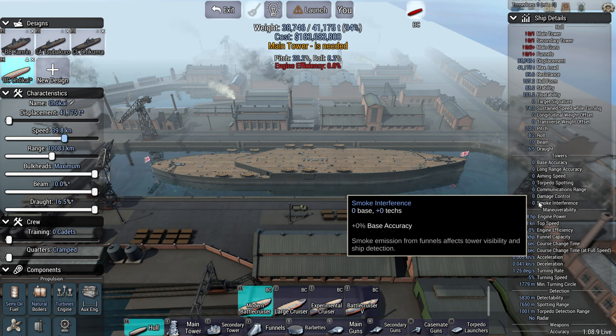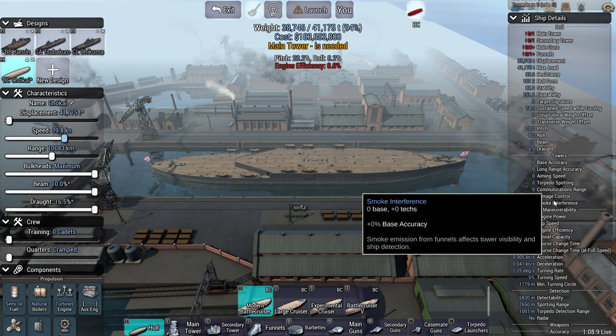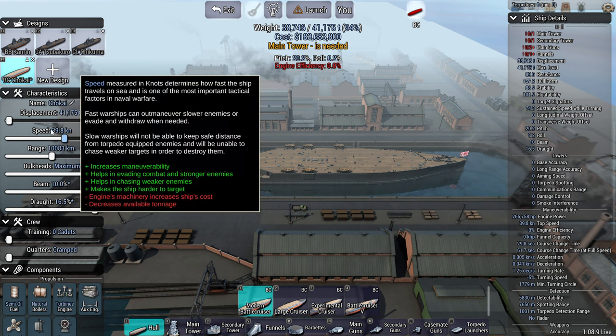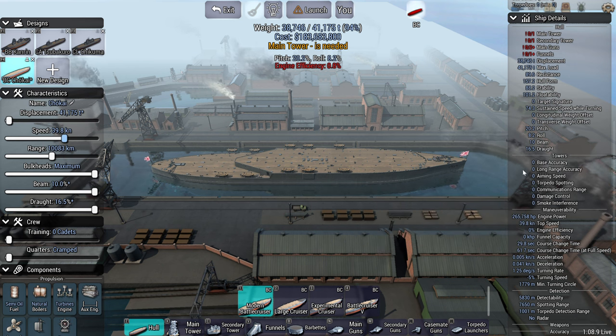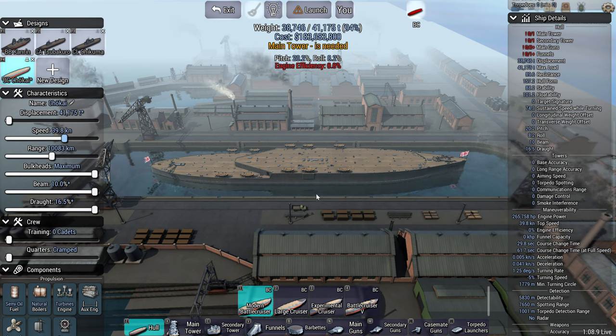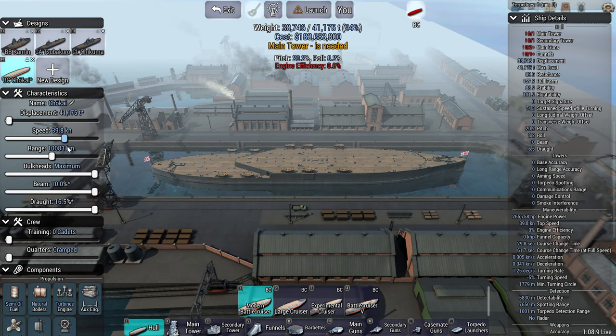You want to keep your smoke interference at zero or negative — you never want positive smoke interference. That's one thing most new people don't really pay attention to. They might go for a speed build, stick loads of funnels on, and have like a hundred smoke interference and then wonder why they can't shoot straight. So always go for zero or less smoke interference and then work your speed around that.